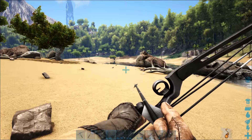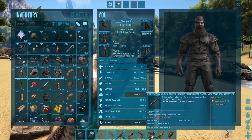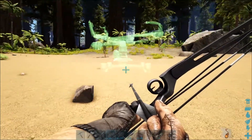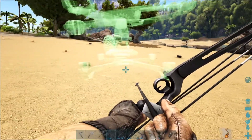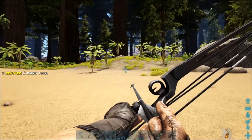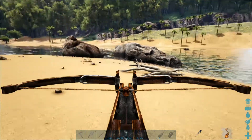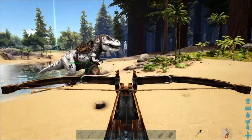We are going to start by placing down our turret. I think for this situation we'll place it perfectly in the middle, because this creature can come from anywhere — either from the forest side or from the water. So we're going to have to wait and see. We've got good coverage all around.